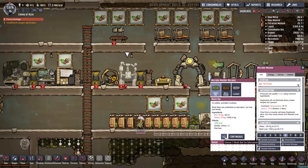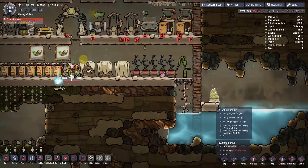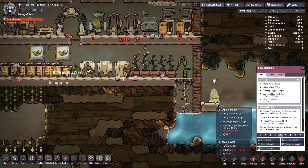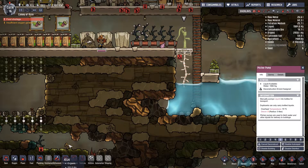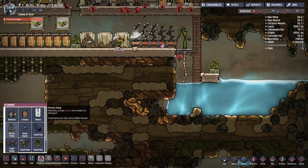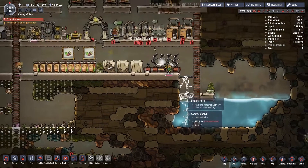We'll queue some more mush bars — food is getting a bit low. The oxygen generator hasn't got much algae and it's low on water. The pipe is barely in the water. I'm going to deconstruct this, set the priority higher, and bring it down a bit to give it access to more water. Bringing it down to here, setting priority to nine. Hopefully it's got more water available now — it now has access to 8.1 tons of water, much more.